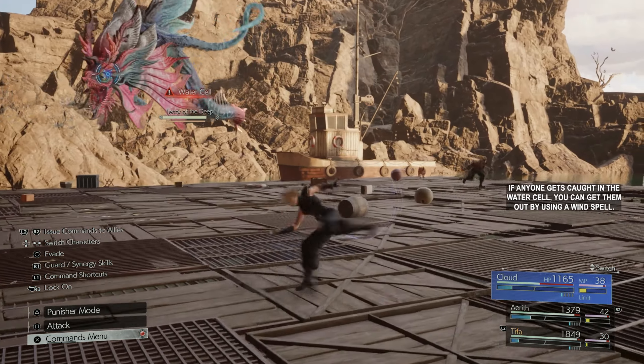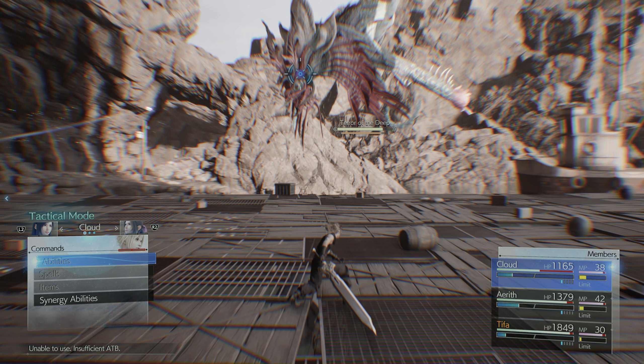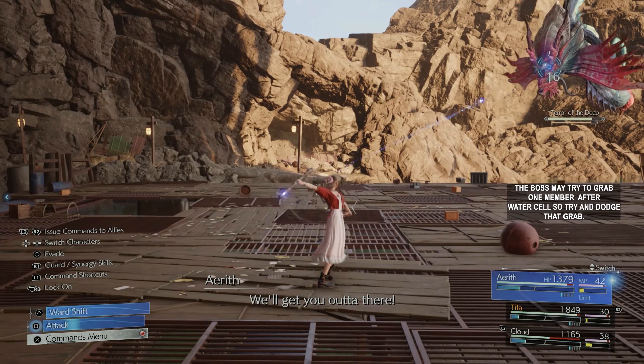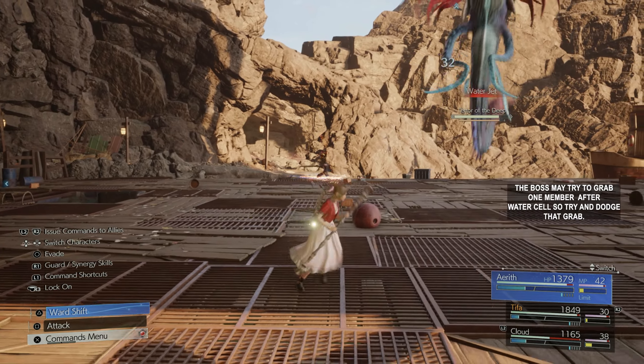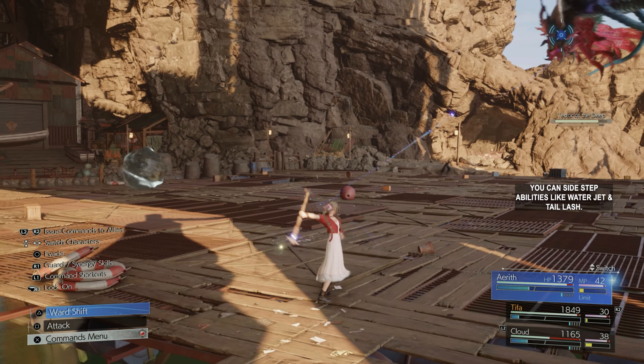If anyone gets caught in the water cell, you can get them out by using a wind spell. The boss may try to grab one member after water cells, so try and dodge that grab. You can sidestep abilities like water jet and tail lash.